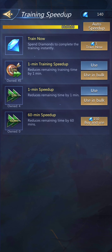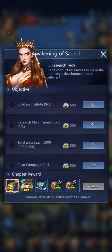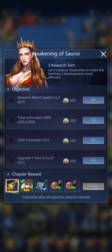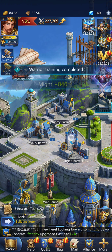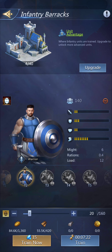So we'll get those promoted. Total units need to reach 1,000. We can train up to 150 now. I like to get things to even amounts, so we'll go with 160 for now.